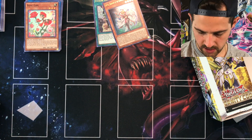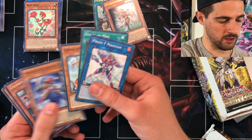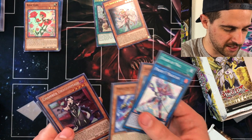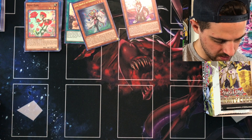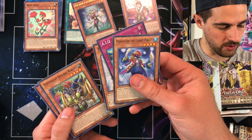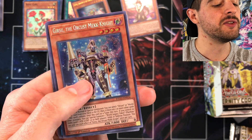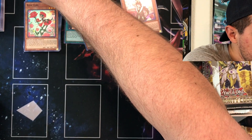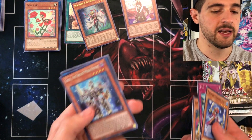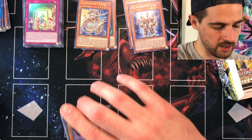Pack 12 of the second box — haven't really seen anything too great so far. Then we pulled another Chamber Dragon Maid — that's another $20 added to the overall value. Pack 13 from the second box, just pulled Chamber Dragon Maid, and then immediately pulled a secret rare — Gear Girsu, the Orcust Mech Knight. That card is sitting at about $55 right now, so we just pulled about $75 of value in this box. Each box cost me roughly $57.